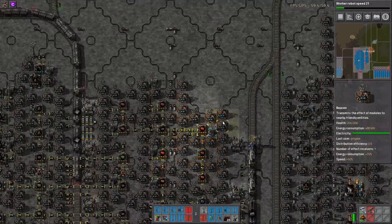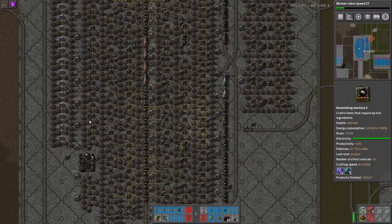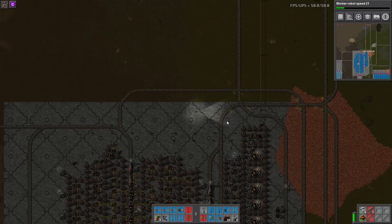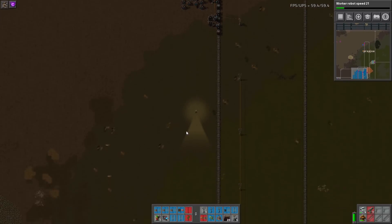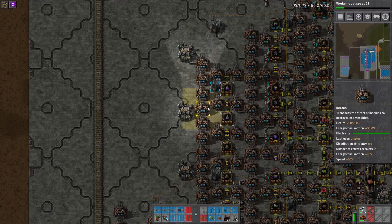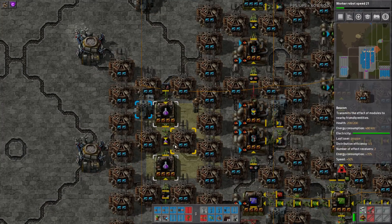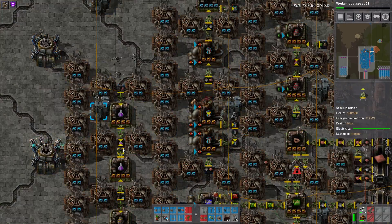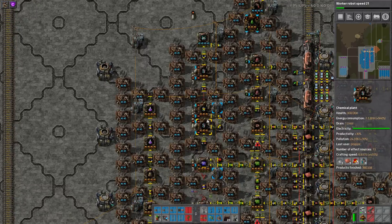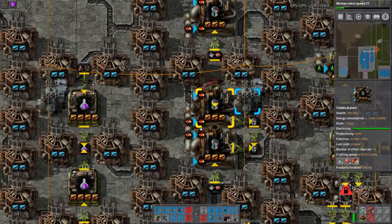Brick is delivered here, and everything is made within this area — red, green, blue, purple, high-tech science, and even space science, with the satellite down there. Coming over here, again utilizing a ton of direct insertion, which I think is part of what makes this such an efficient base. When we look at the bots, this entire network is only using about 200 to 250 bots, which is so minimal.